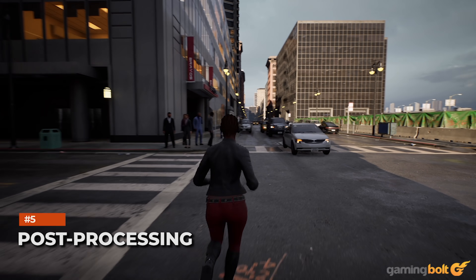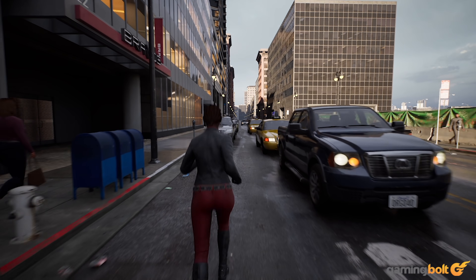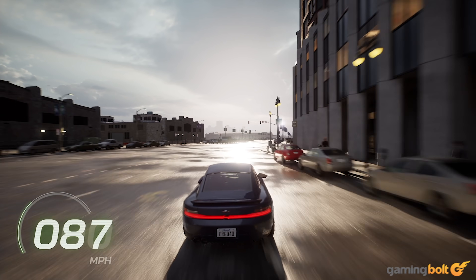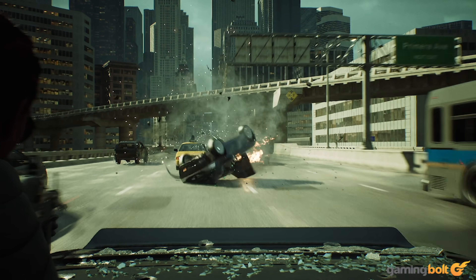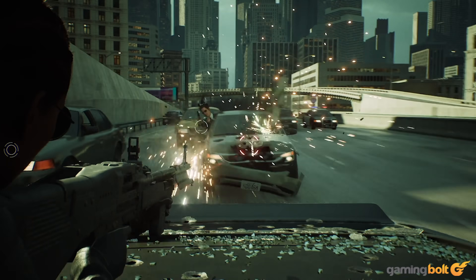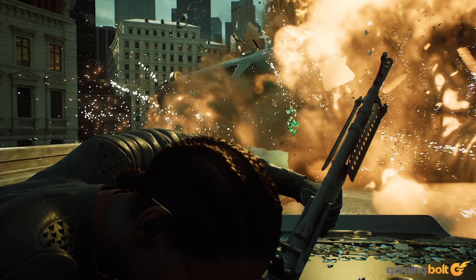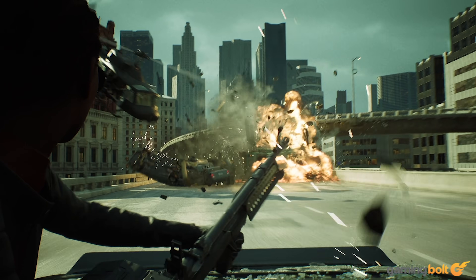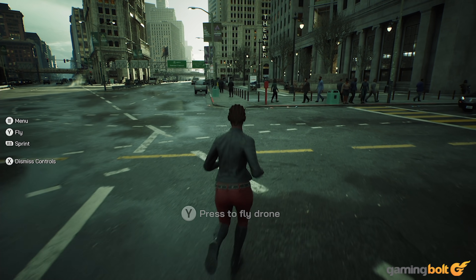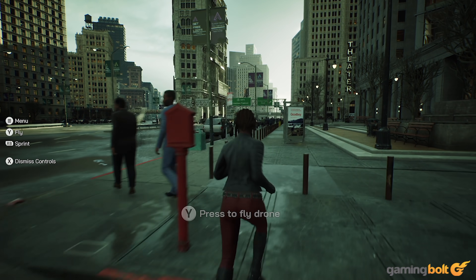The Matrix Awakens has a pretty robust post-processing pipeline, with heavy use of per-object motion blur and depth of field effects used in plenty. There's also heavy use of volumetric effects and alpha particles in the presentation, as sparks and dust particles fly all over the screen when a car takes a sharp turn or an explosion takes place. The demo also relies heavily on the use of temporal super-sampling to create a pristine-looking image and maintain performance levels.